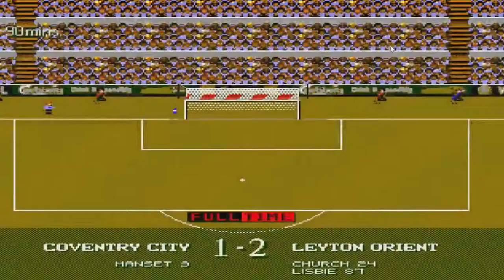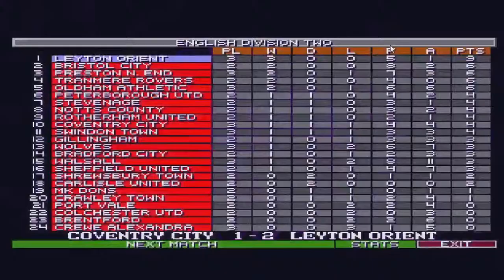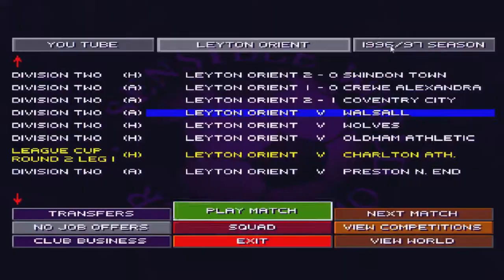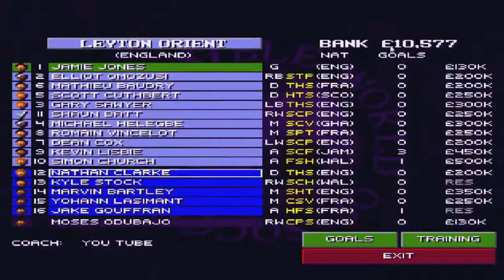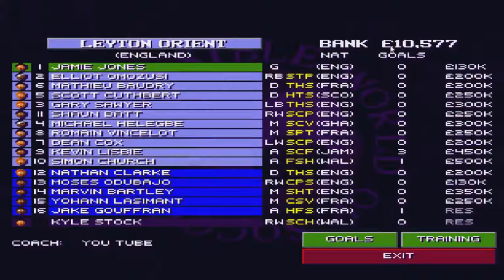We'll have another game in this segment. In those first couple of games the first one was about 15 minutes long because I was running through a few things with the game, showing the different player setups, making transfers — whereas now I don't have the money to make transfers, so I've just got to do the best I can. Sean Batts is off the injury list, so we get him on. We'll get Moses Odabagio in for Elliot Azumu maybe. We're taking Kyle Stock off. I think we're going to go Bartley, actually — probably the better option, because Bartley is a shot-header-tackle type.